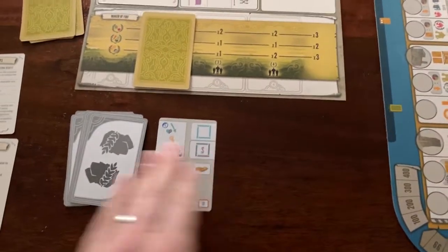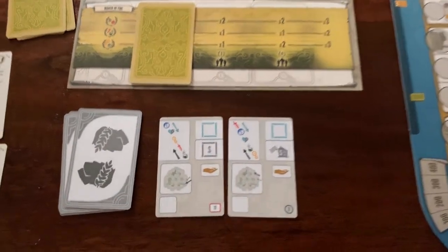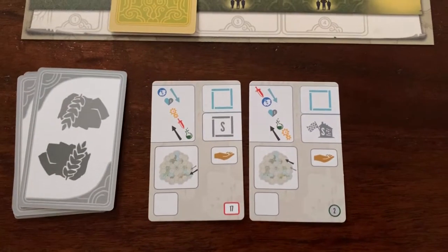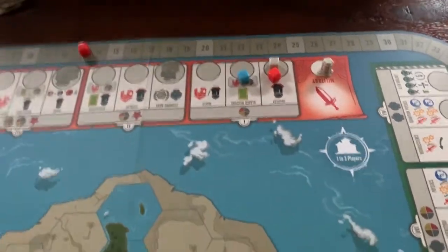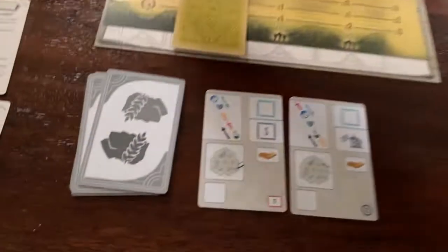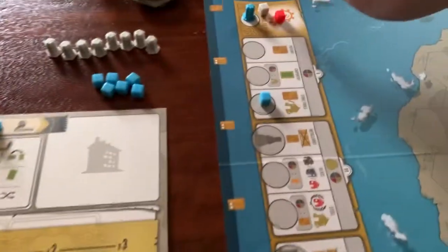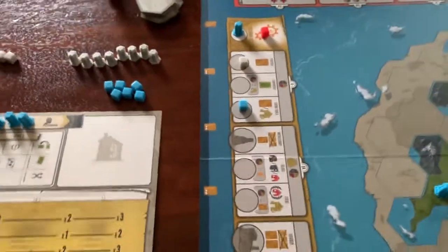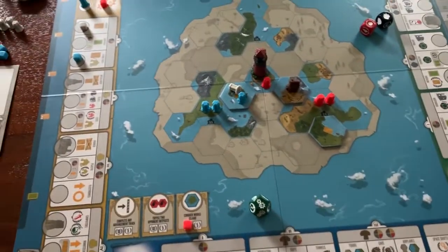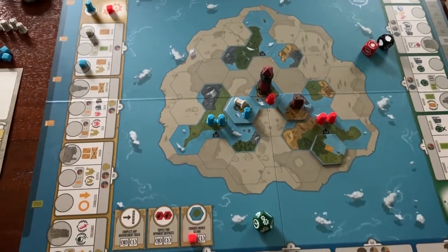The Automa moves up on any track, getting a tapestry card. The Shadow Empire moves up on the technology track. Our turn — we're going to continue pushing this exploration track, spending a food and a culture to move up, scoring us three points since we control three regions. We go to 16.